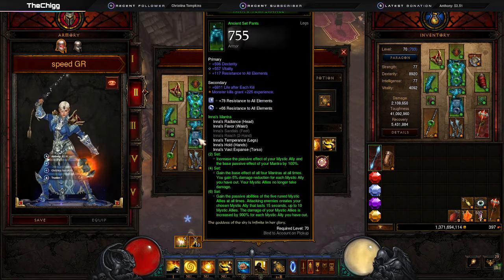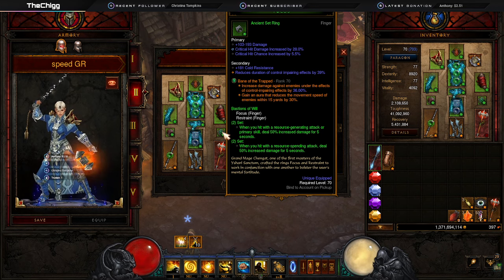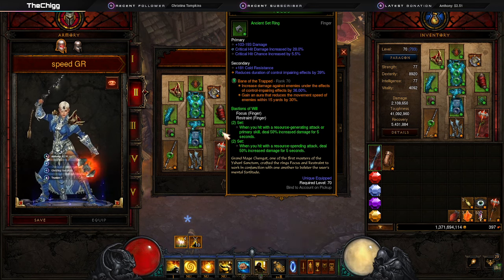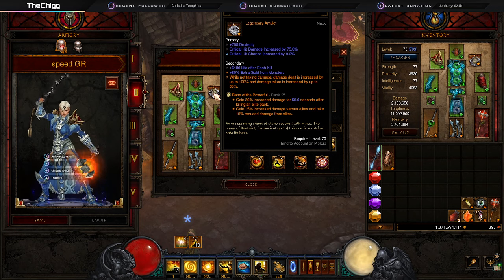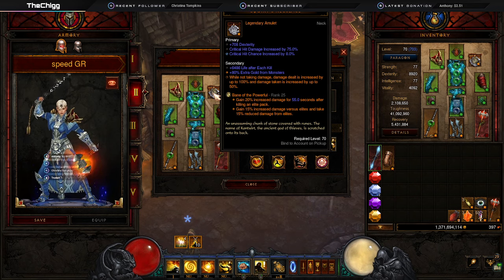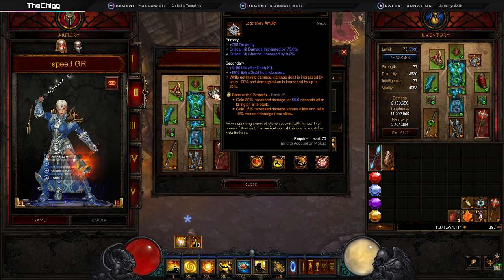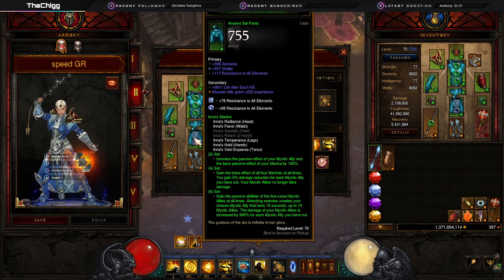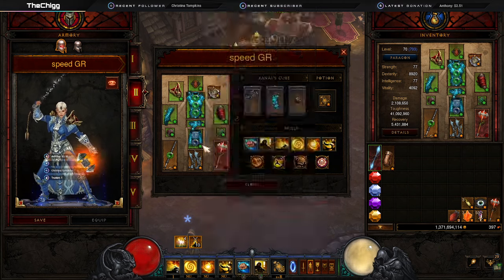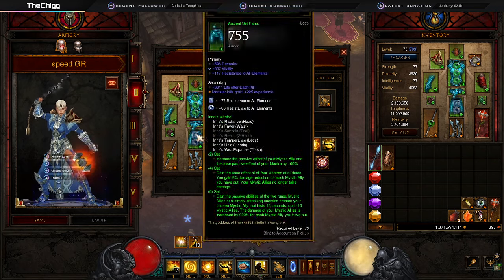For gems: Enforcer makes your pets hit harder — your set already makes it so they can't die, so make them hit harder. Bane of the Trapped increases damage to slowed enemies, and everything is always slowed or frozen. Once you hit level 25 with Bane of the Trapped you have an aura around you that slows enemies, so it's always active. Bane of the Powerful increases damage by 20 percent for 55 seconds after you kill an elite pack, and once you hit level 25 you always have that bonus — you don't really need to level it past 25 because you'll almost always kill an elite in under a minute. In chest and pants: use diamond gems if you need more toughness, or emeralds if you need more DPS.